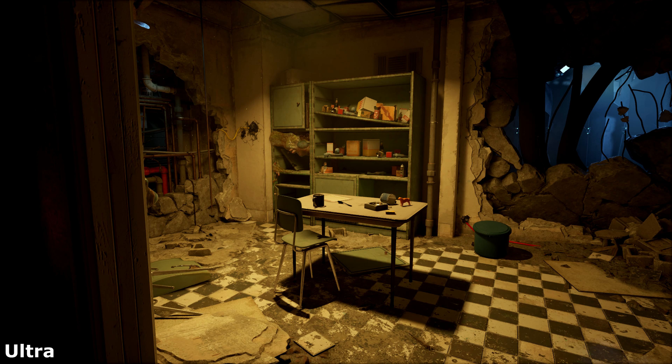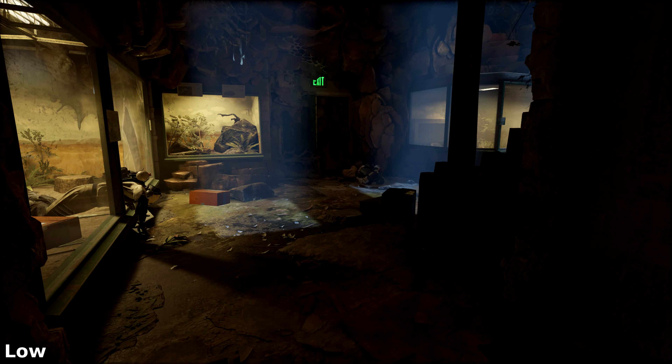I'm sure that having the settings set to ultra actually lets you have shadows at a further distance, but I honestly don't see how that would help you since a lot of Half-Life Alyx is inside rooms.